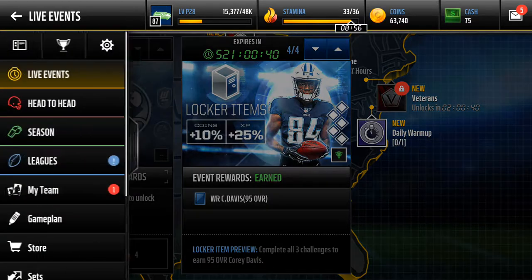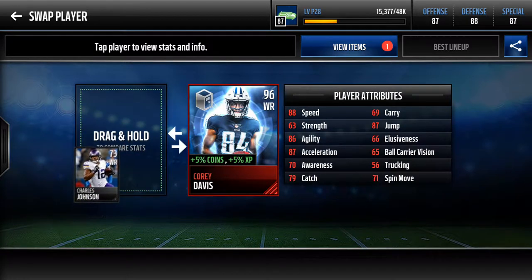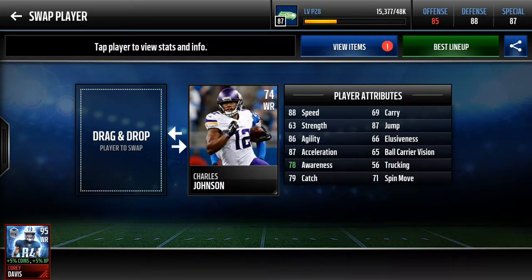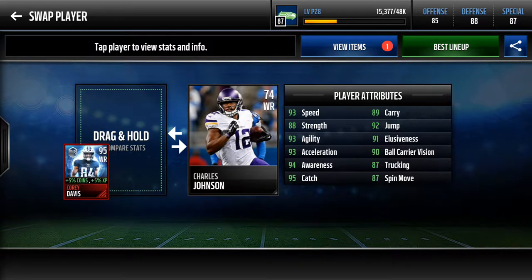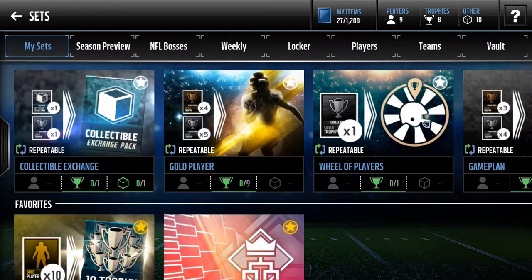Corey Davis — I mean, not the most impressive stats. He is a 95, but for a 95 I feel like he should have better stats than 93 speed and 94 awareness. For a 95, he shouldn't have these sort of mediocre-ish stats, but whatever, I can't really complain — it's free.